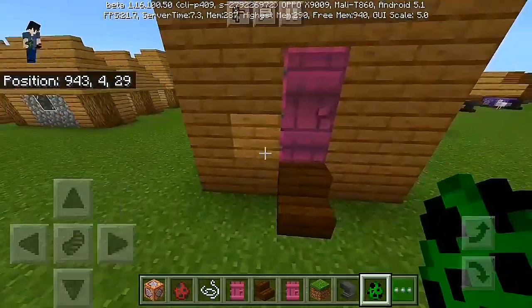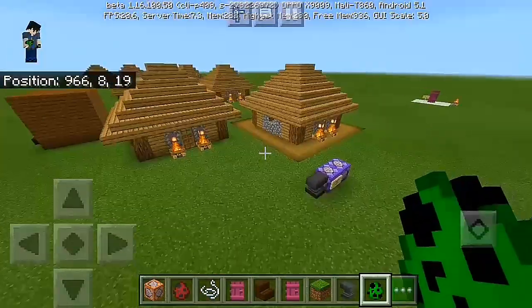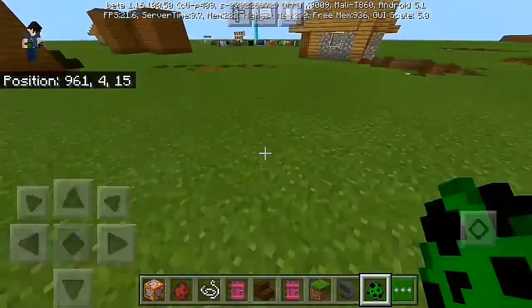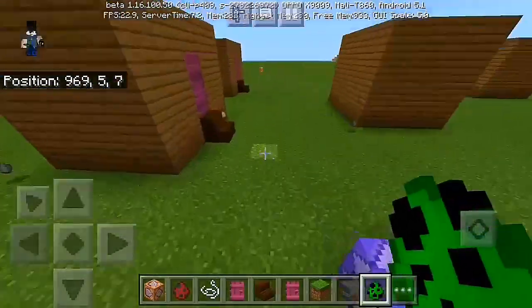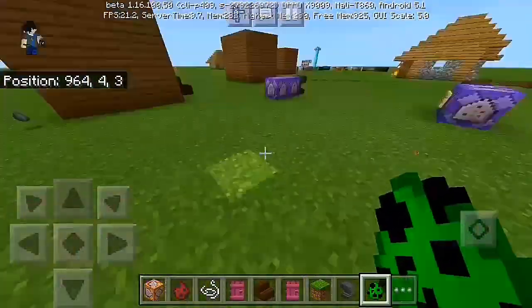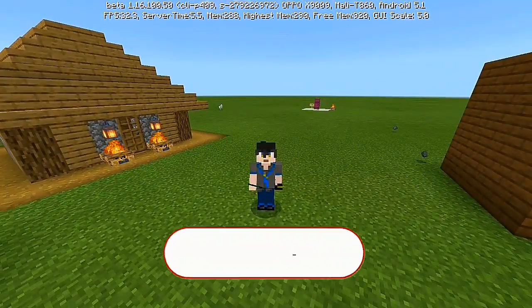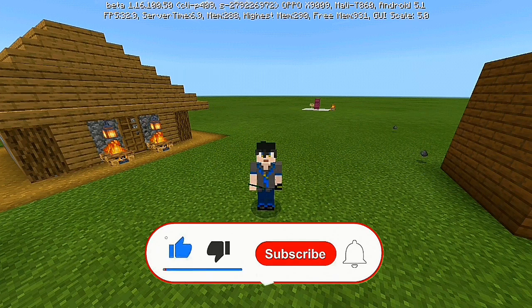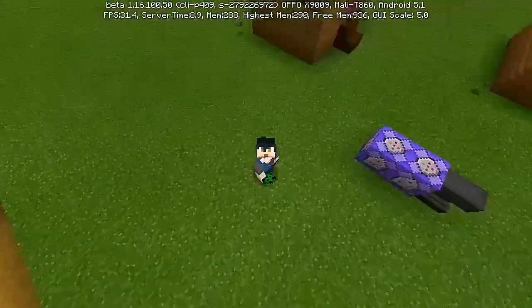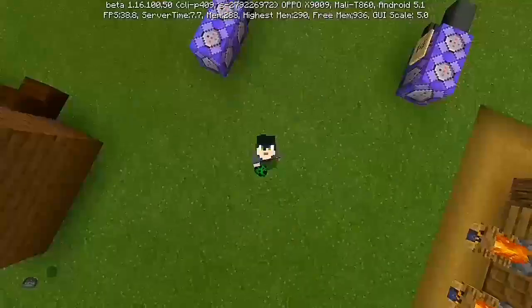That's how you spawn a house by using a spawn egg in Minecraft. I think that'll be it for our command block tutorial today. I hope you learned another command block tutorial and I hope you apply this in your own world. Thanks for watching — if you haven't subscribed, do me a favor and hit that subscribe button right down below. Also slap the bell and always be notified. Give this video a like, watch my other videos, have a good day, peace out, bye bye, love you all!